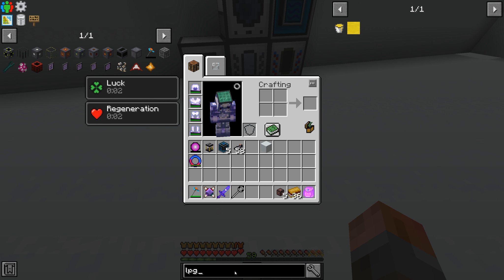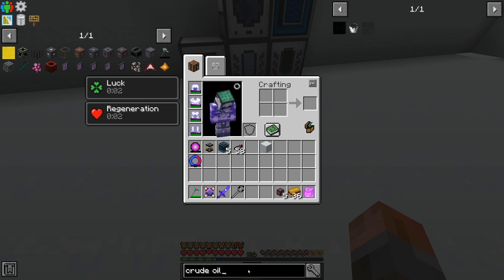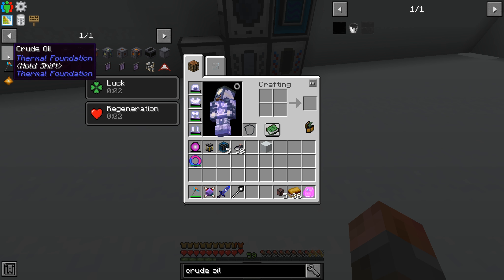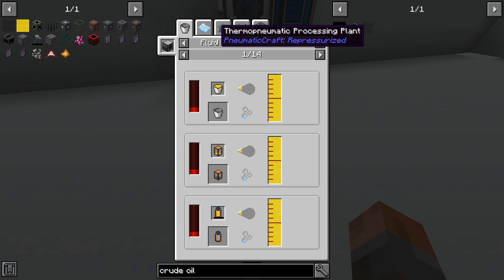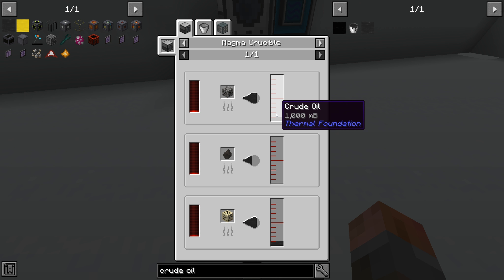To come to crude oil then, we need to craft some other stuff. If we're going to go via Magneticraft, we're going to need to take that into LPG. Let's just look up LPG first and add that as a shortcut, then also grab crude oil and do that as a shortcut.